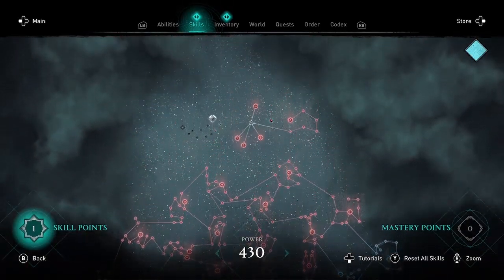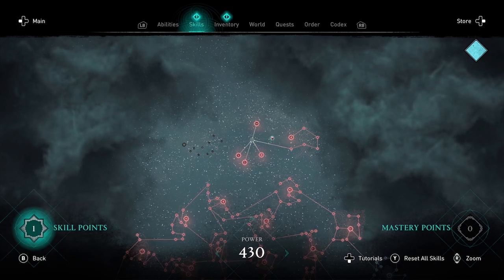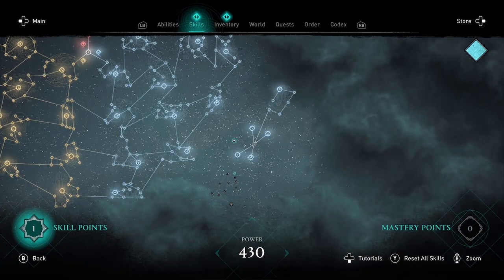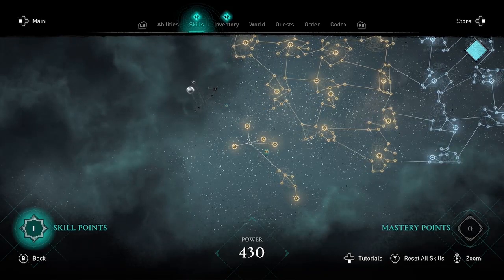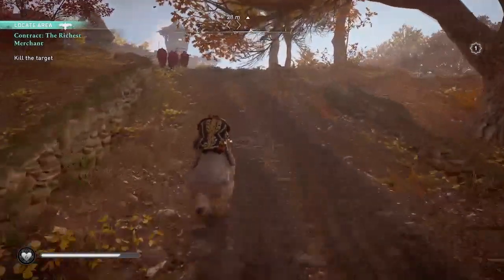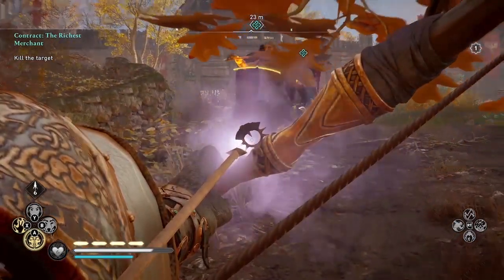Welcome to Assassin's Creed Valhalla. Amber here, and in this video I'm going to take a look at the new skill nodes that got added to the skill tree in the Sigrblót Festival update, patch 1.3.0, released July 27th, which added 36 new skill nodes. So now the max power is 466, not 430.